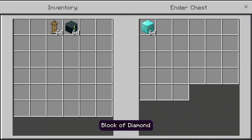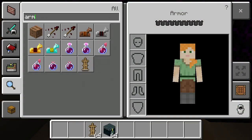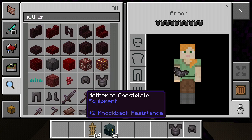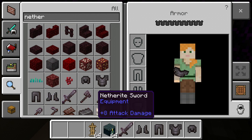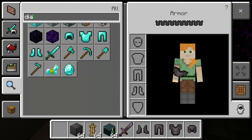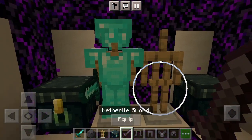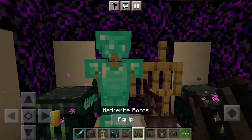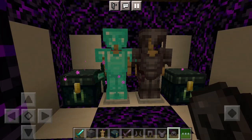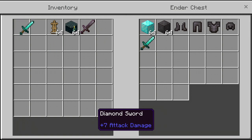When you place diamonds in one chest it will copy over into another, so I need to repeat all of that. Then I'm gonna get some netherite armor, a sword, some blocks, and I also need a diamond sword. Put my diamond sword right there. Head in place — along with some backup armor and swords.